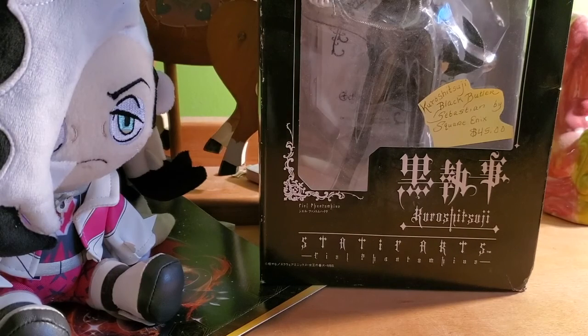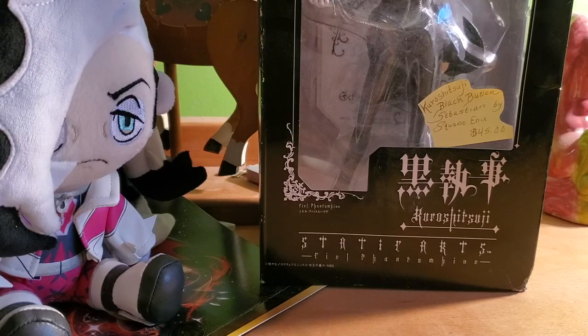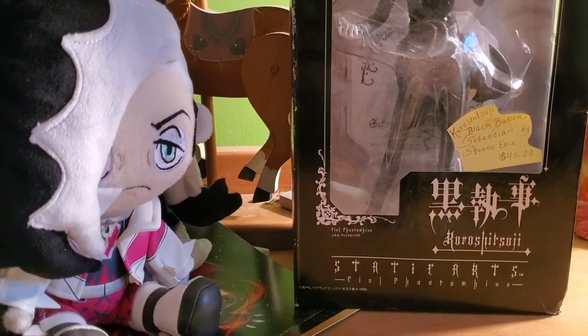Hey guys, good afternoon — greetings and salutations to everyone in the future. Welcome to Bullseye Ninja. I actually commissioned a design from a buddy of mine, Sean McQueen — he's very very good — and I then ordered it from Inked Gaming, which is a website where you can make your own play mats to whichever design you desire. So we're going to unveil the mat now.